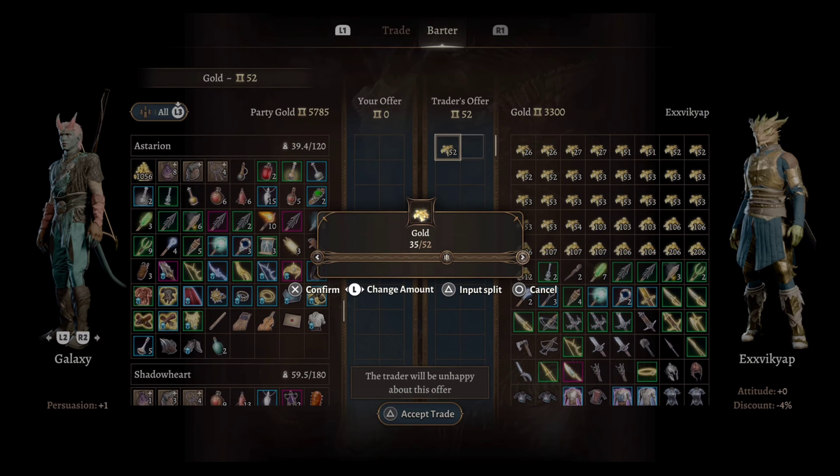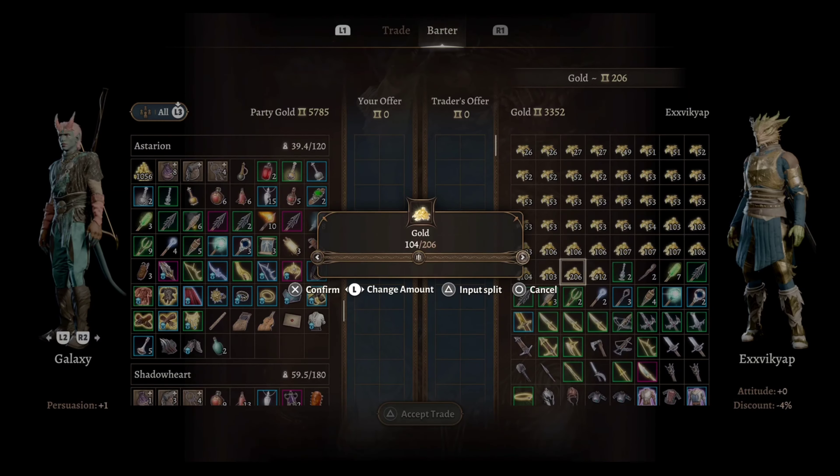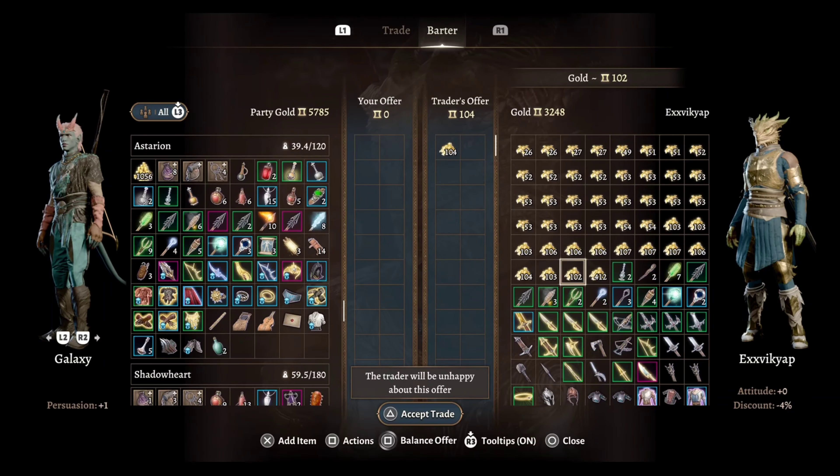Did you know that it's actually really easy to pickpocket all of the gold off of the traders in Baldur's Gate without using any crazy spells or anything really complicated? All you have to do is go into the barter menu with any of the traders and go ahead and separate the piles of gold into multiple really small piles.